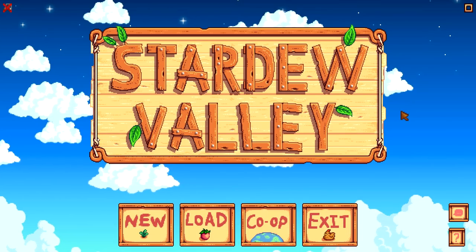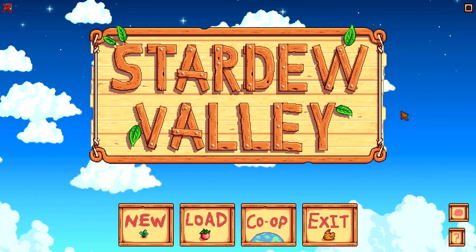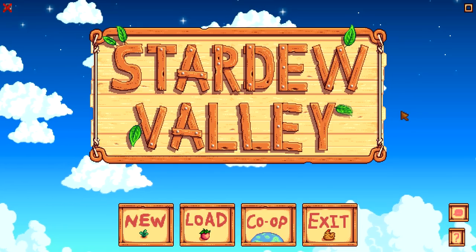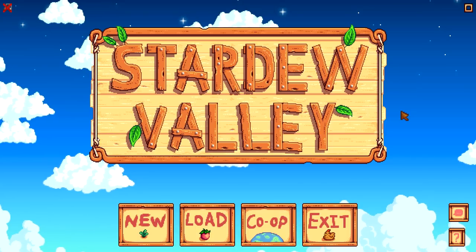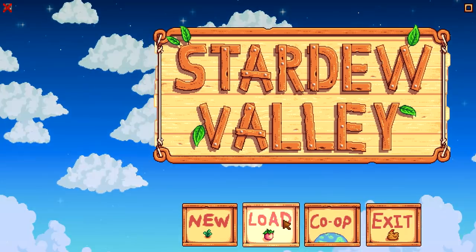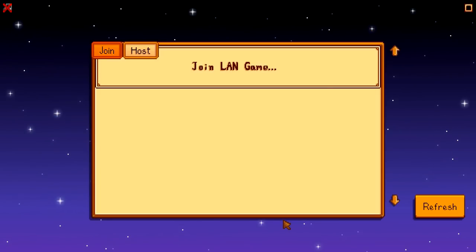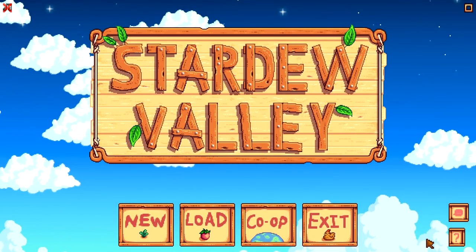Hello everybody and welcome to part 21 of Let's Play Stardew Valley. We are here on the last update 1.3, also known as the multiplayer update, and now we have co-op so if you want you can play with others — but I don't really have any friends so that's not the reason why I'm excited.